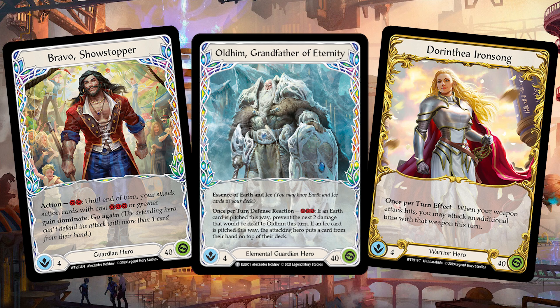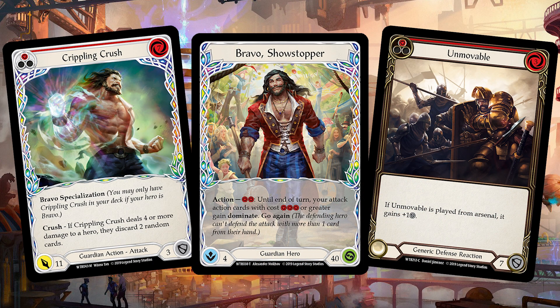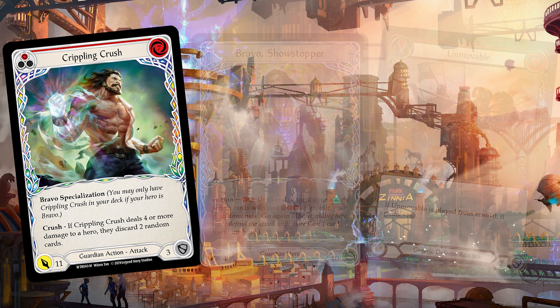The reason is that the guardians are very slow — they only have a couple of strong attacks. They normally have signature attacks that do a lot of damage and disrupt your hand, but with D-Reacts you can get around the dominate effects, and they can't aggro fast enough so you outvalue them with the pistol engine. For Olden it's Oak and Old, and for Bravo it's Crippling Crush. Both can be shut down with Unmovable and a piece of armor. With all the other D-Reacts incorporated, it's a no-brainer — they can't aggro fast enough, you set up the engine, and you completely lock them out, outclassing them every single turn.